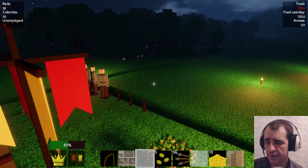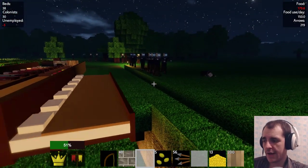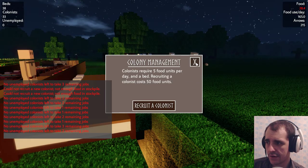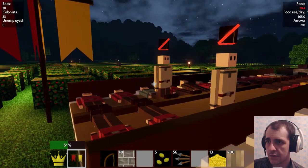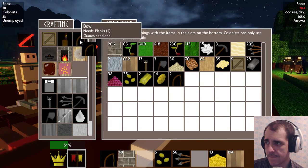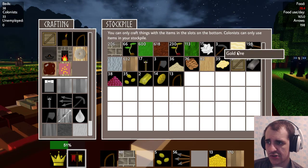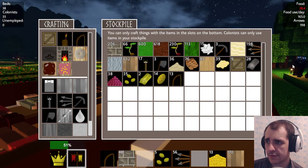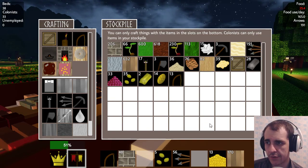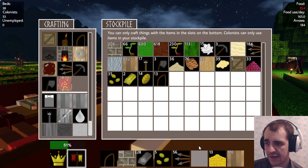Hello and welcome to Colony Survival. We're just about to build the shop and we can hire more guys — we have the food and the bats for that. No bows though, I can just make some bows myself. This is just cheap plank. Look at the arrow use — we don't have enough iron, that is damn obvious.